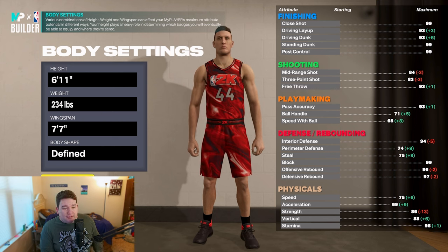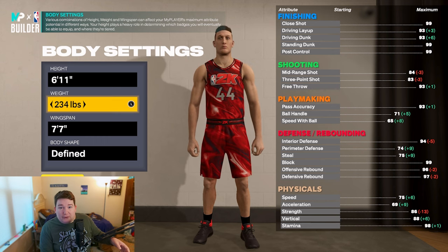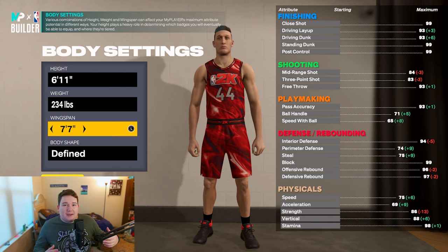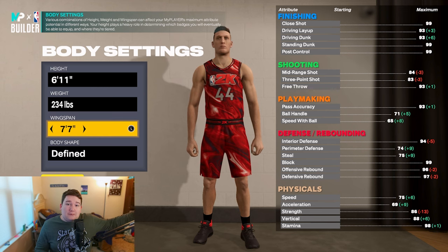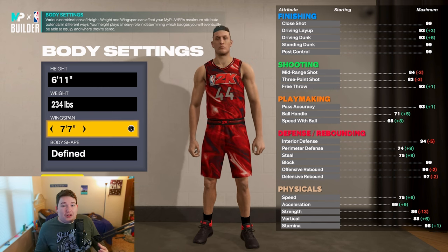Weight: 234 pounds. You need 234 pounds to get an 86 strength, which is what you need for gold Brick Wall this year. So if you run pick and roll, that 86 strength is essential, and Brick Wall also helps you stop post scorers. Wingspan: 7'7" — this is a sweet spot that lets you get the 93 driving dunk for Posterizer on gold and elite contact dunks, while also getting the 83 three-pointer, which unlocks Hall of Fame Space Creator.